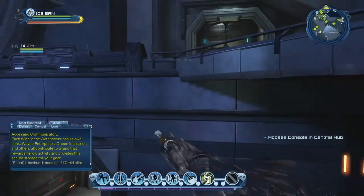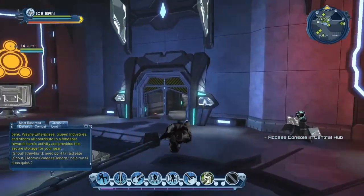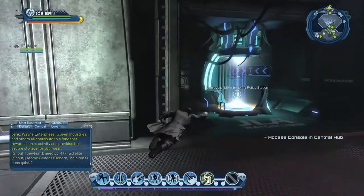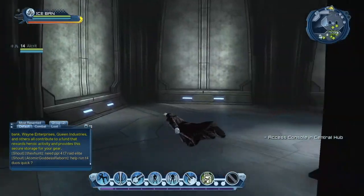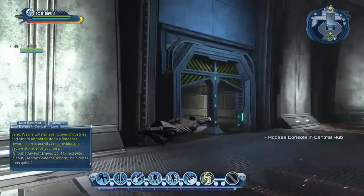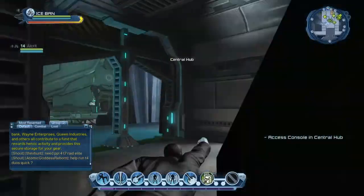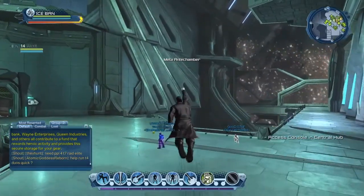Where is the central hub? Guessing this way — that's how we go back to the police station. Let's slowly make our way through the Watchtower because I don't really know this place. Here we are.